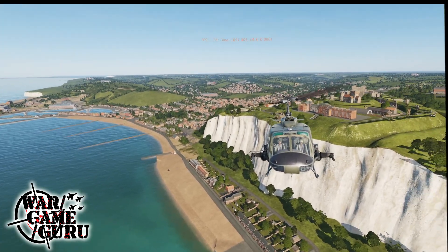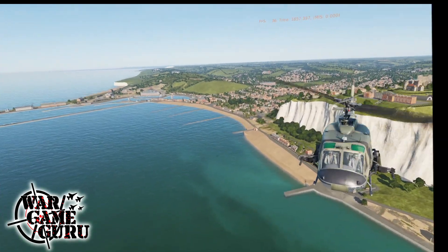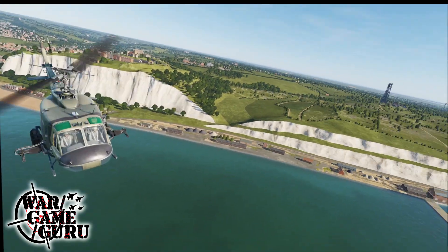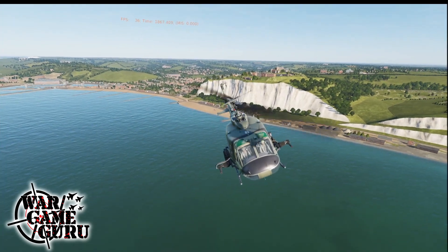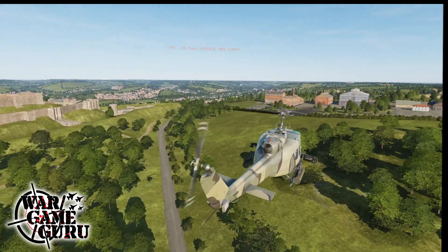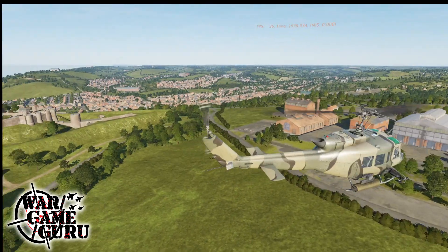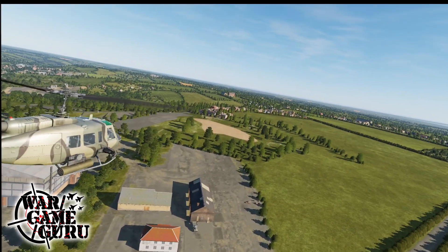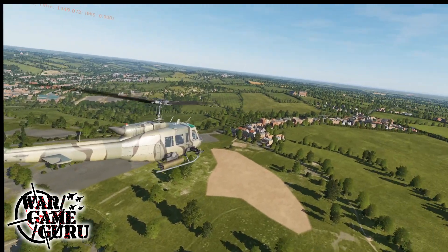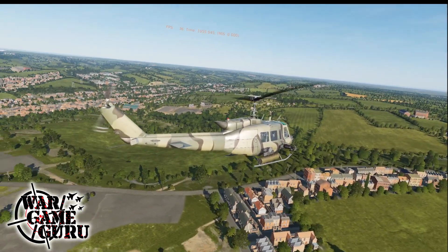Shadows are all kinds of screwed up right now in this latest open beta, and the lighting is a little bit weird too — everything looks a little washed out externally. I don't think it's the map doing it; I think it's the open beta update. This really is just a fun little area to fly around. Almost all the areas on this map have something to offer, though you'll find some areas that are a little bit barren — wide open fields of green and trees. But for the most part, everything I've seen looks really impressive, and with that being the case, it's going to take a little more horsepower to pull it off.